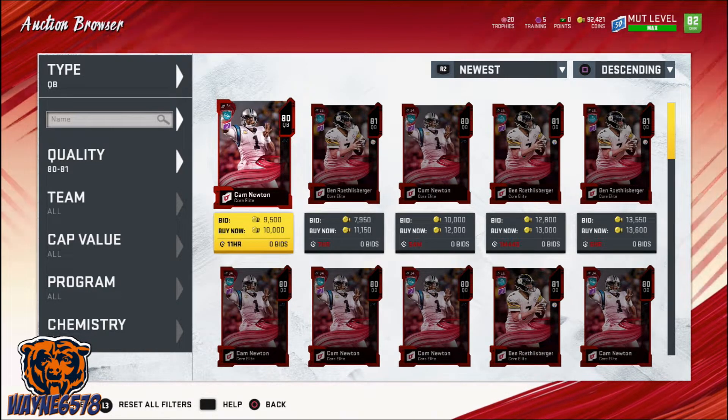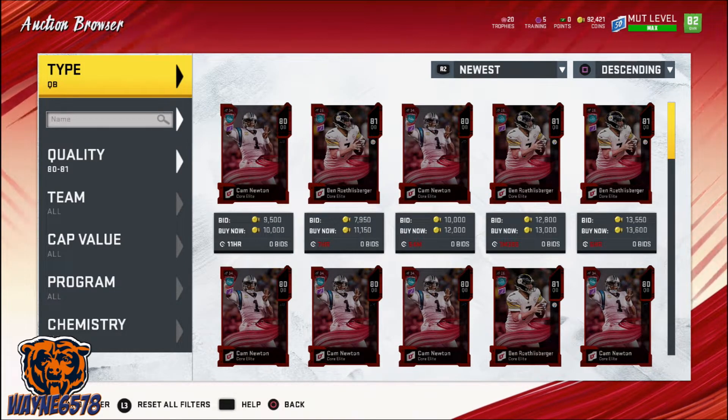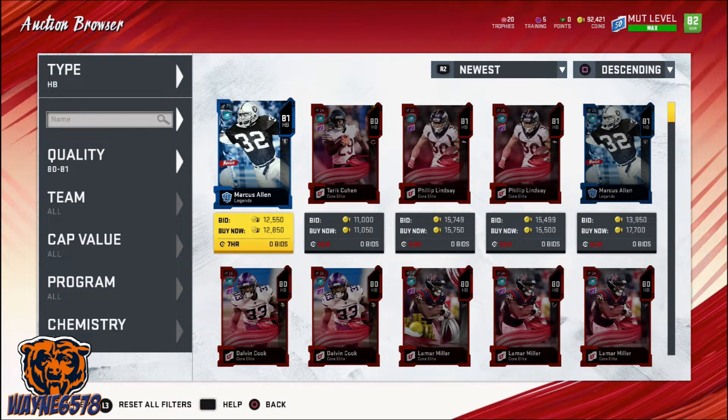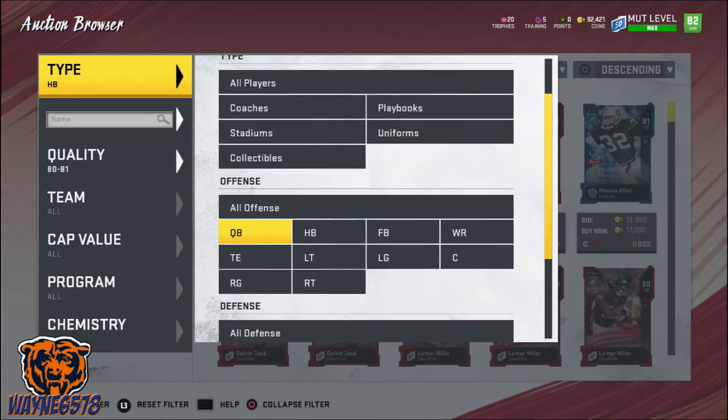When we get a snipe, we post it to the auction house immediately for the going price which we calculated, and we post it for about 1 or 8 hours. If our card doesn't sell, we check the prices again and we repost it until it does.